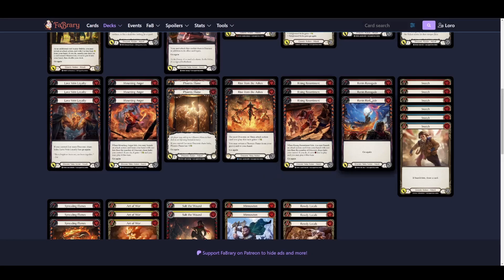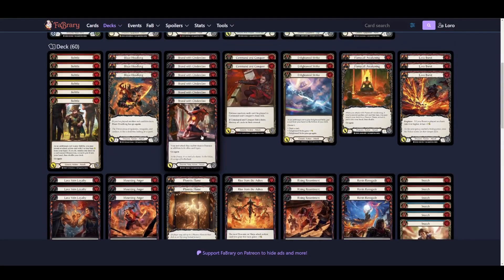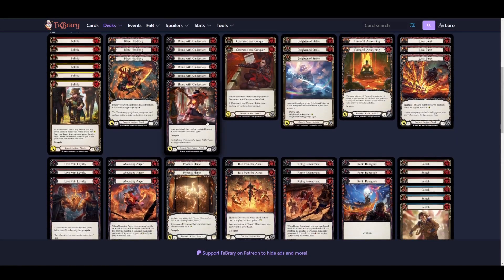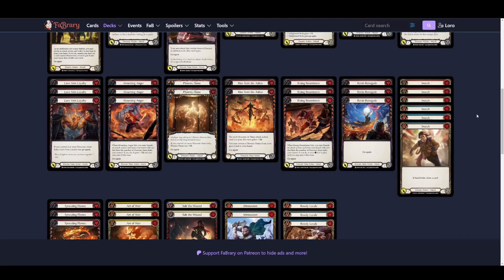Rising Resentment has some use again because there is ice. Frostbite makes one thing cost more, but if you play Rising Resentment it makes cards cost one less, so you can sometimes abuse this. That's why Rising Resentment is great, and maybe Brand should also be the blue Rising Resentment because of that.